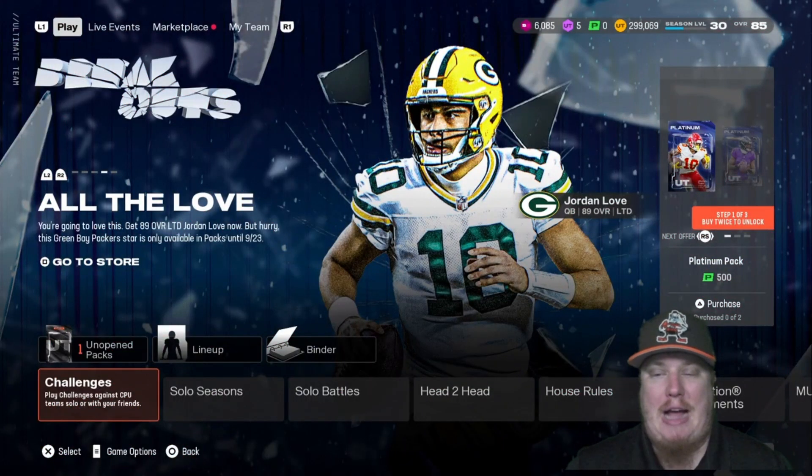Welcome everyone, welcome back to the channel. I'm ACKingpin27 here with you in EA Sports Madden NFL 25 for the newest program, the Breakout program, part one, live in game. An opportunity to earn some more players, some new player programs — guys that have broken out in the NFL the last couple of seasons, young players ready to join your team and climb the ranks of the NFL's greats.